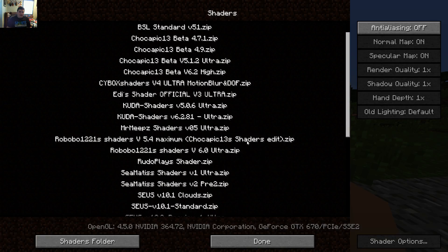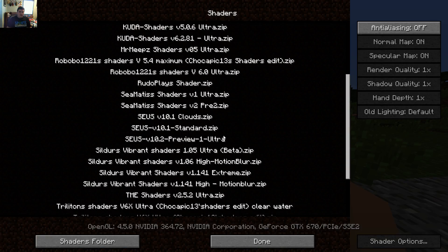So, number 5 — now this is just in my opinion, but I do still like this shader pack and I use it for some of my own gameplay when I'm not recording. It's going to be Zeus 10.2 Preview 1 Ultra. I'm sorry it's taking so long to load. On 1.9 the shader packs just don't load as fast as they did on the older versions. I don't know what it is, but hopefully that'll get fixed soon enough. If not, I'll just have to deal with it.